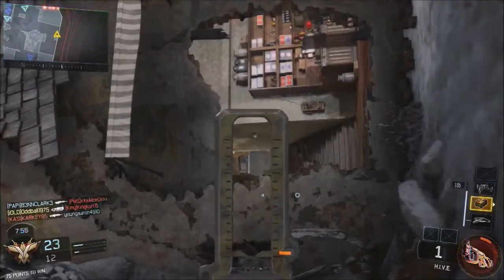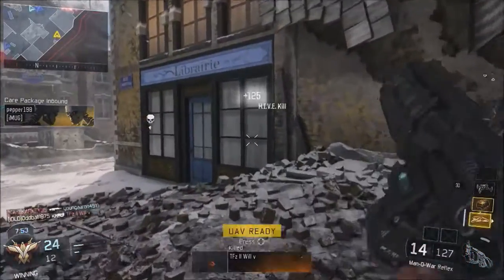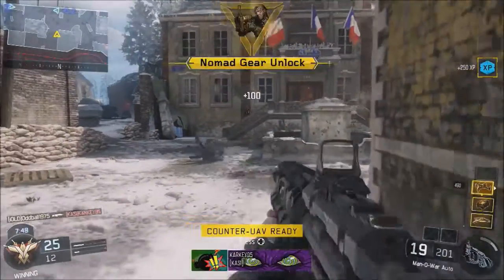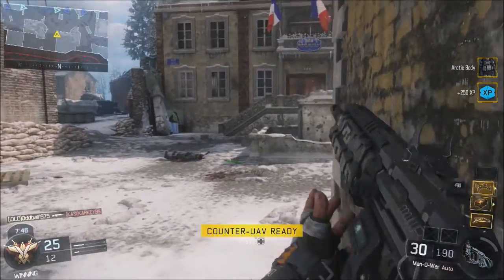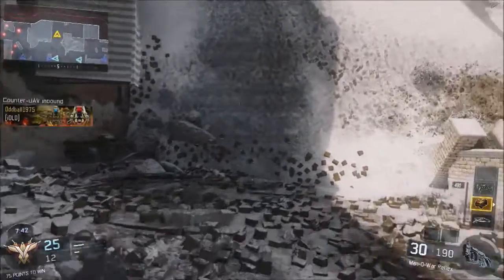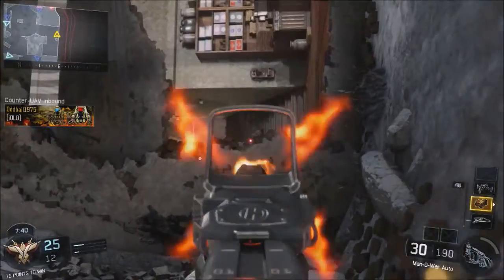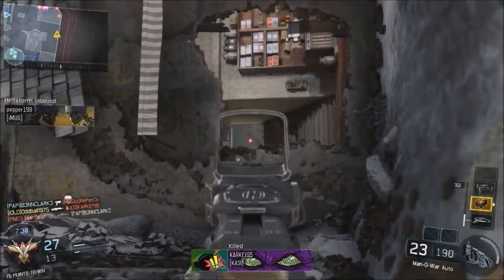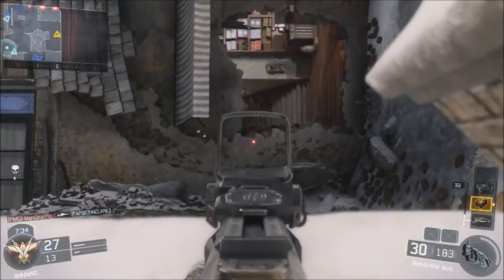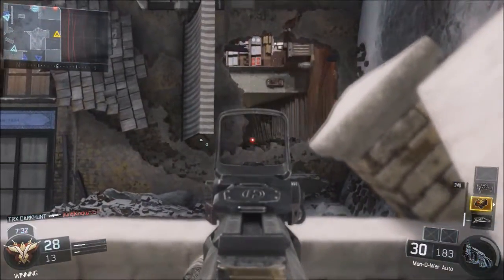So if they do try and come and get me, they're going to have to deal with that. As you can see I've got two Hive kills already, and now I'm merely firing this gun here because I know they're going to be coming through thinking I'm facing the other way, involved in gun fights. And if they don't get killed by the Hive Traps, they've got me waiting at the other end, all set up nicely behind this little wall with a Man-O-War.